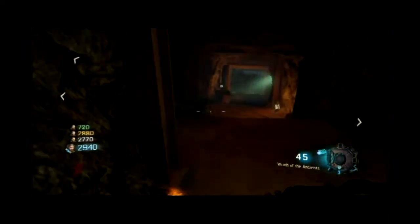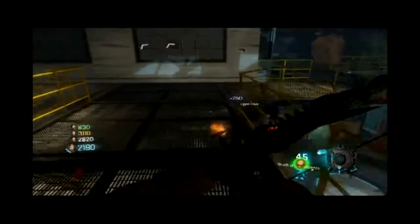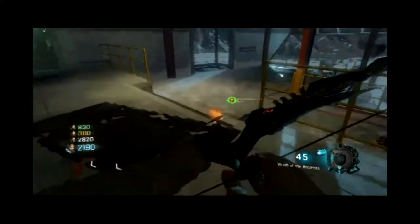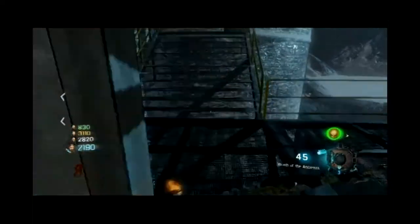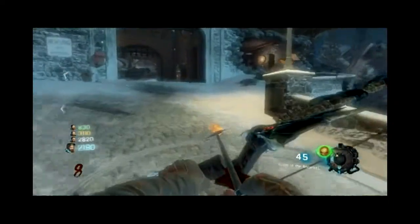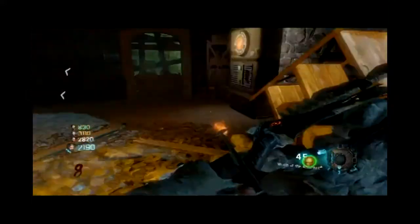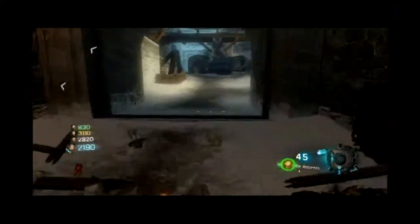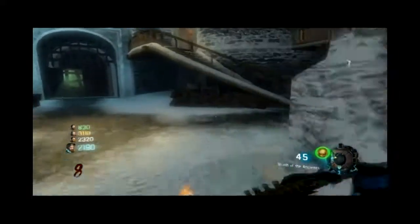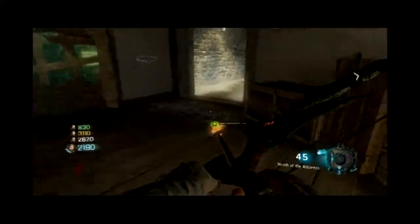Now I'm going to make my way down, open this gate. The next skull is over by Double Tap — if you don't look for it you might miss it. But the skulls are always in the same place, and right there it is by that shelving up on the broken wall. The next skull is up in Samantha's room in the toy box and we're headed that way.